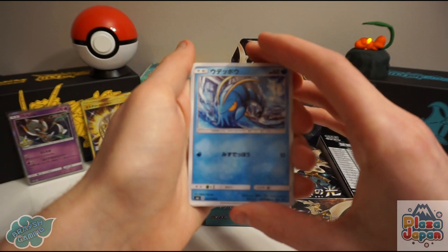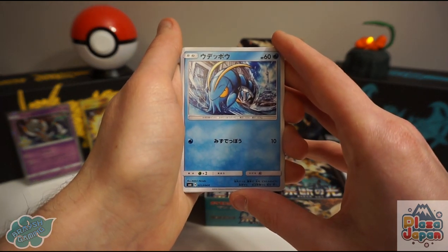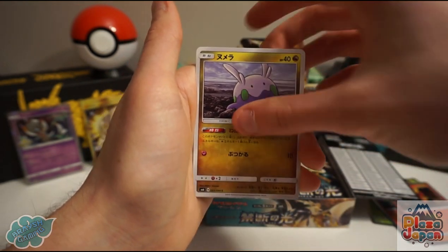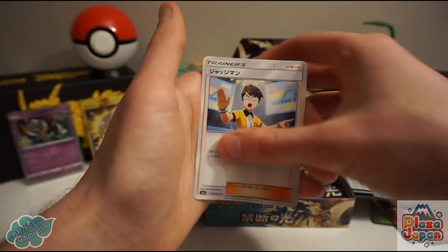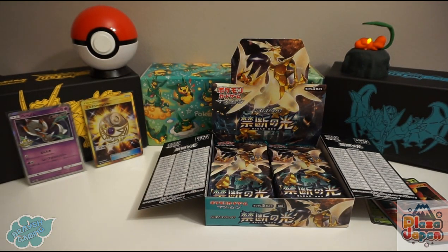Let's see what we get here — it's a Clauncher, Inkay, Goomy, and a Judge trainer card — similar to a Referee. And there's Sylveon on the back.